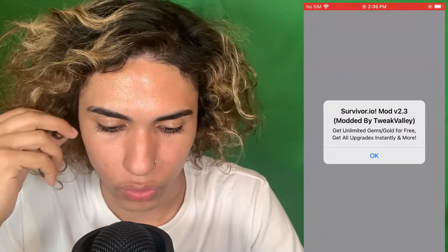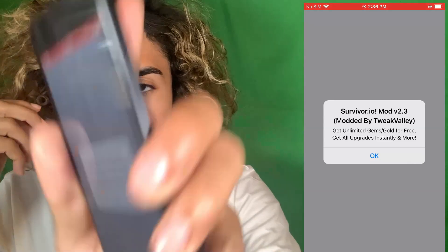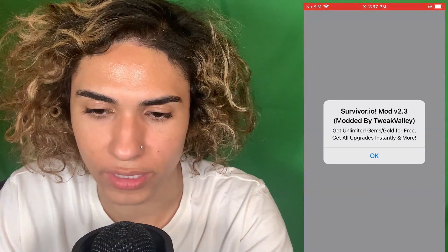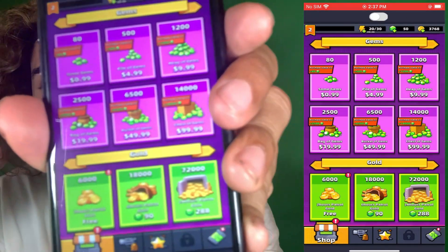Here we have the app Survivor.io Plus Plus, which I'll show you guys how to get. As you can see it says Survivor.io Mod version 2.3. It says: get unlimited gems and gold for free, get all upgrades instantly, and more. So we're going to click OK.